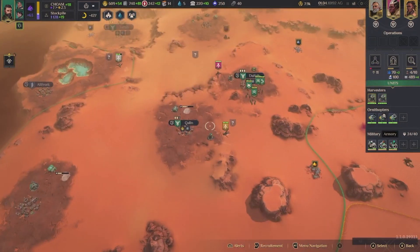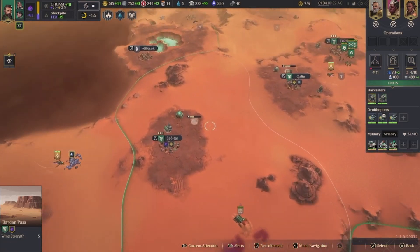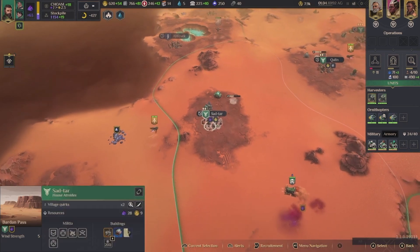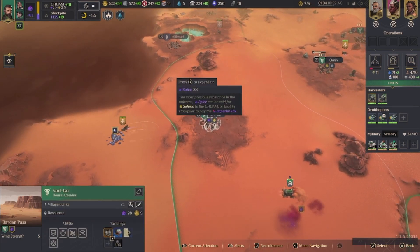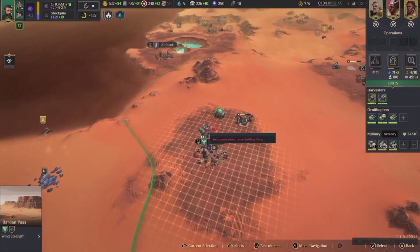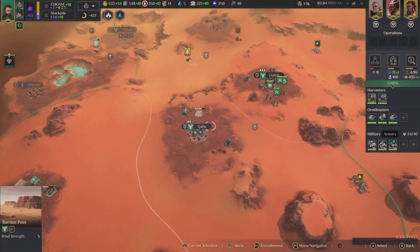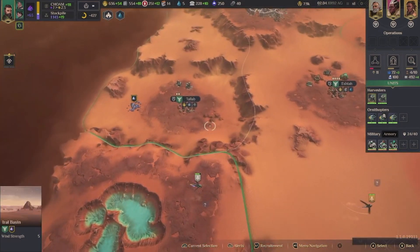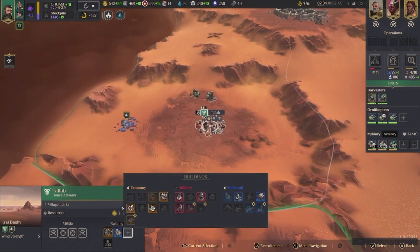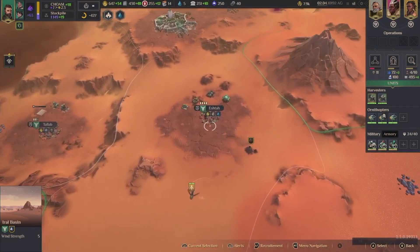What are good areas? This has pretty high wind strength. I have a refinery, so we need to build the dew collector here. Do I already have the dew collector? I have neglected that for way too long.